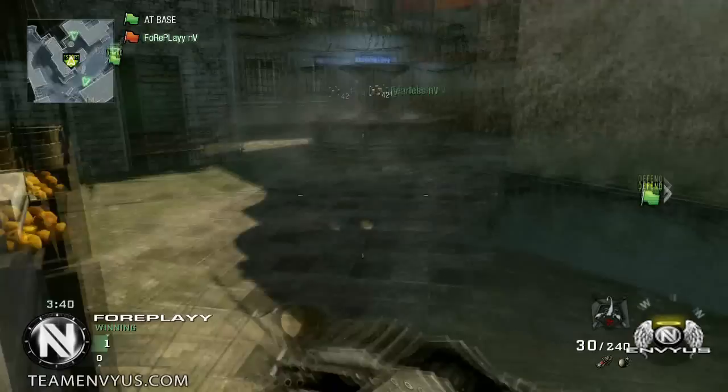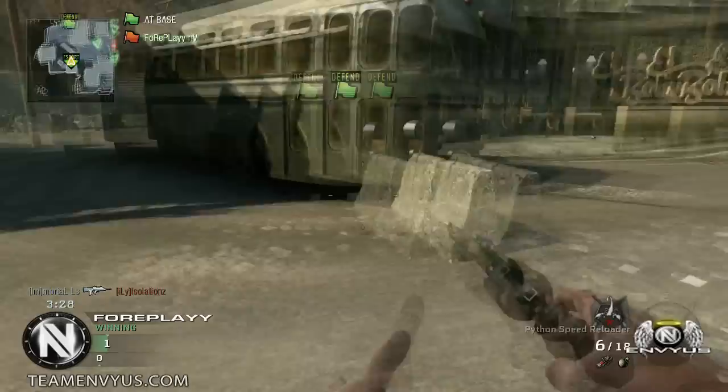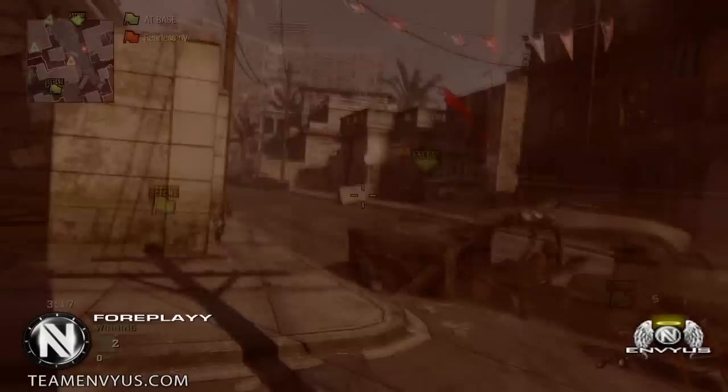I'm going to switch to my Python right here and keep running. What I like to do is when I turn major corners or mainstream areas where gunfights happen, I like to have my primary out just in case. I'm not a superhero with a Python so I can't just dominate kids all day with that — I'd rather have a primary. But obviously you do run faster with your pistol out, so why not do it.